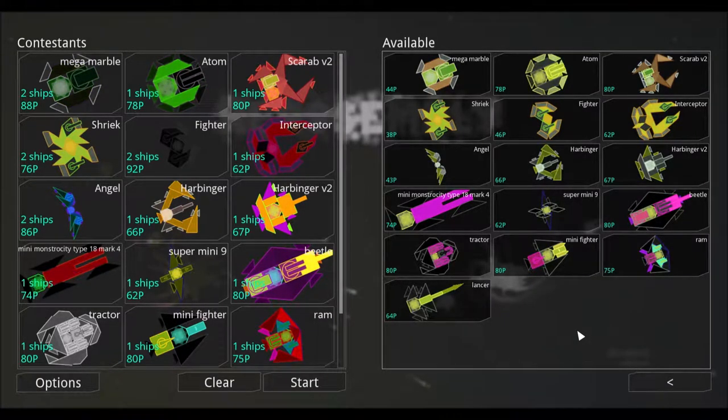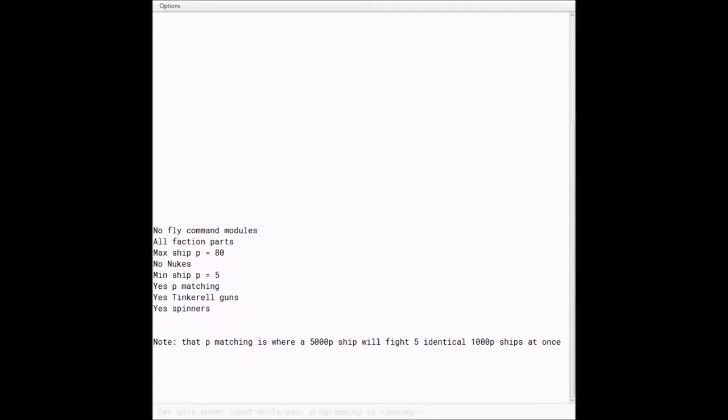The rules for this week are appearing on screen right now. We have no fly command modules — all faction parts are allowed except no fly command modules. Max P on a ship is 80, so we're doing some low P ships this week. No nukes are allowed, minimum P on a ship is five. There will be P matching, Tinkerel guns, spinners, and destruction.